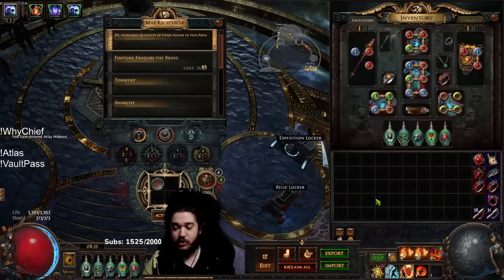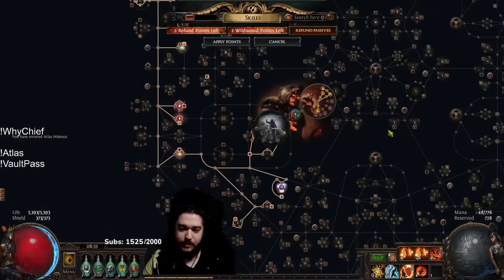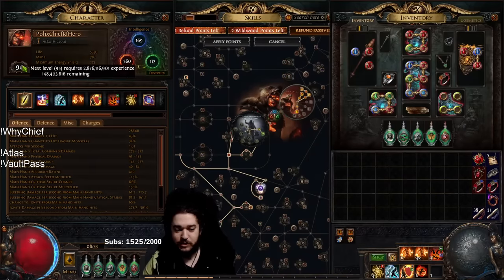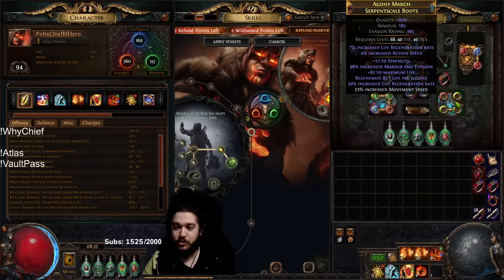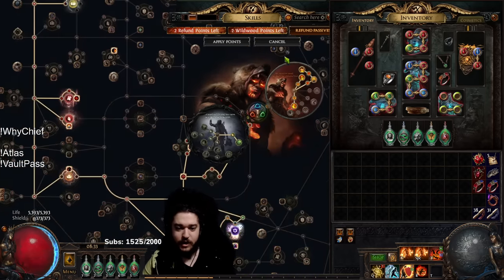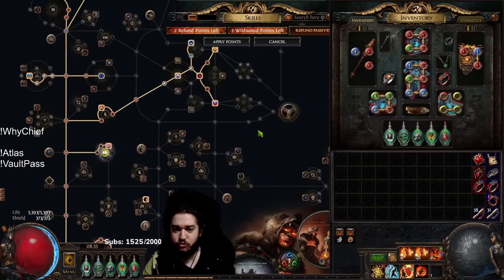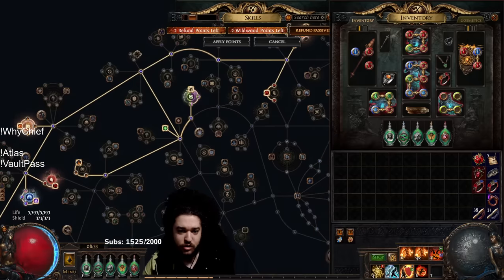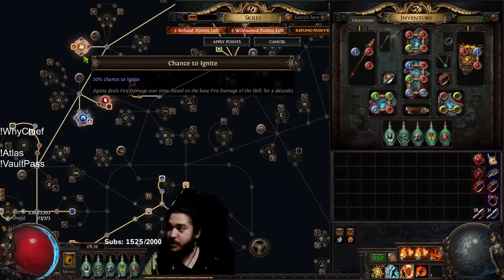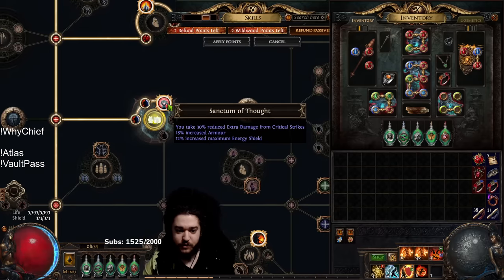Let me go ahead and jump into a quick tier 16 map. We've done a lot since yesterday — I didn't get to make a video since I was tired. We are currently level 94. It took us until yesterday to get a divine vessel, so we were wearing Wanderlust until we got our new boots. We'll show our gear after. It's a pretty standard skill tree — nothing really different from my Juggernaut, except I have an extra point for ignite chance for the explode.